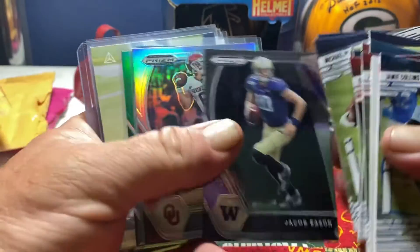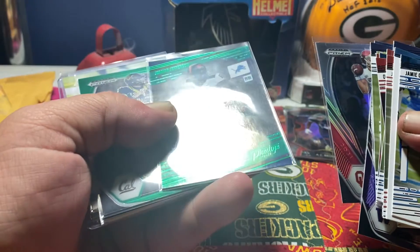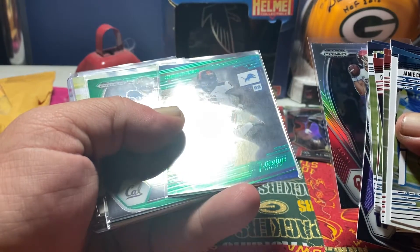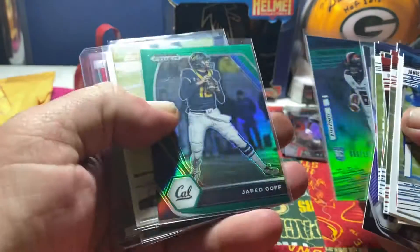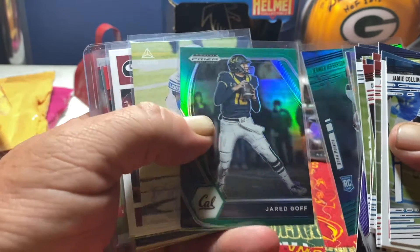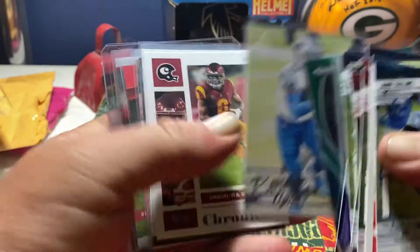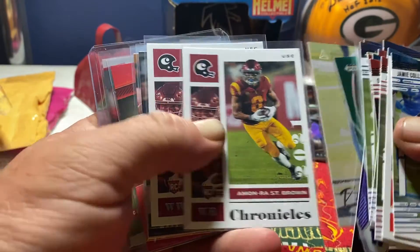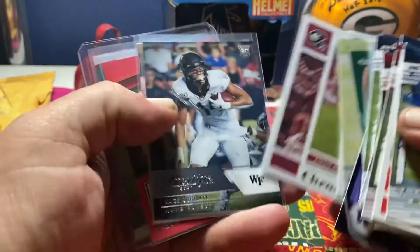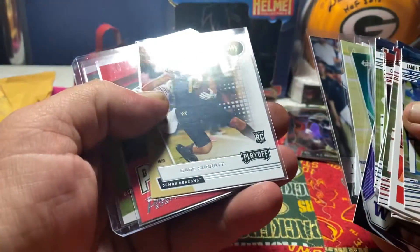We got a Jacob East second year, Baker Silver. We got a Jamar Jefferson out of 199 — 99 of 199. The new quarterback for the Lions, Jared Goff Green. DeAndre Swift rookie. Amara St. Brown, St. Brown again. Sage Surratt, Sage Surratt.